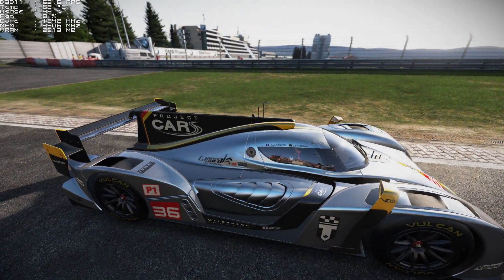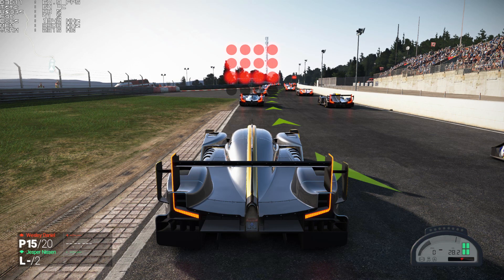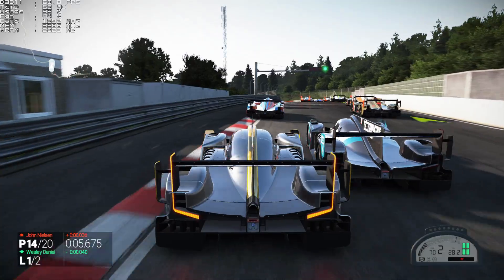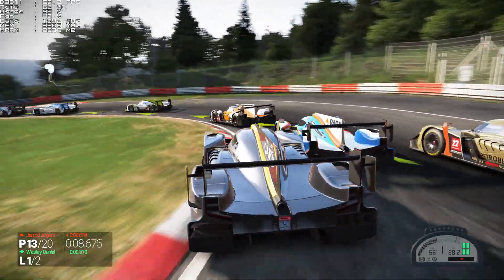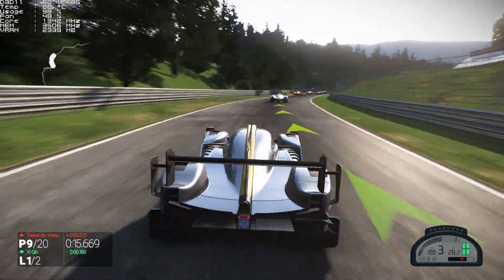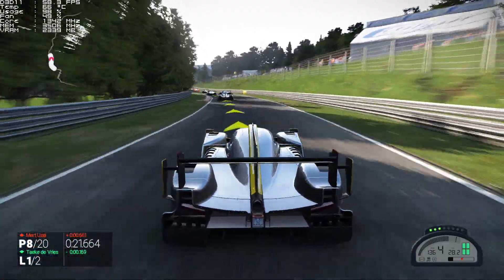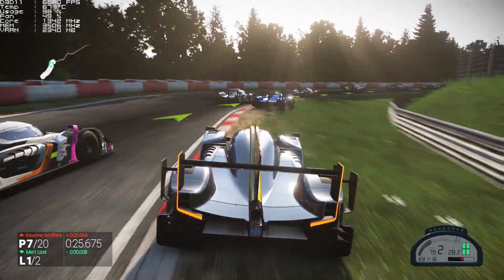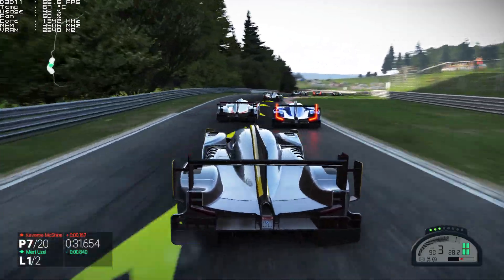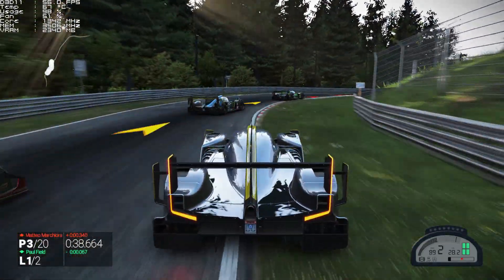Next up we've got Project Cars, again running at 1440p with everything maxed out. Very, very impressed with this — I love this game. It's one of those games that just looks and plays fantastic, even for noobies like me who are not very good at racing games. The 970 just eats through it. Slightly Mad Studios and Nvidia have done a fantastic job optimising for Nvidia graphics cards. Looks awesome, plays awesome — 1440p, no problem.